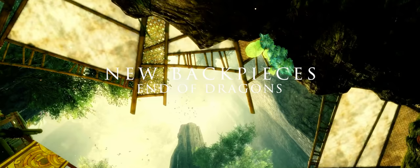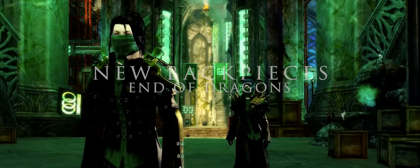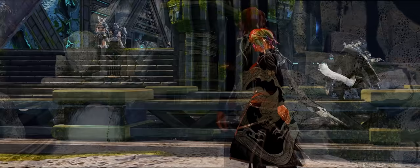Now onto the new back pieces added with End of Dragons. Starting with the antique dragon's drape, which is an achievement reward for collecting the antique armour skins. There are two versions of the cape: one exotic, which is unlocked at tier 2 of this collection achievement, and an ascended back piece for completing the whole set.